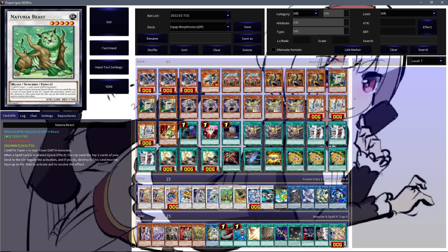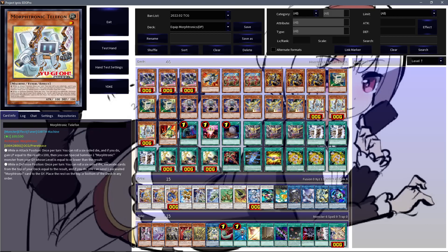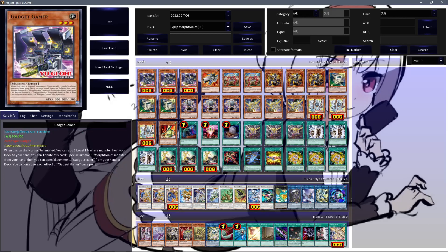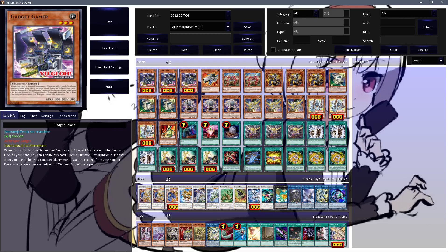Nowadays having that additional level 1 Earth Tuner, Naturia Beast is even more easy to make, and it's hard to imagine a world where you won't find the resources to make it. In terms of new cards, Gadget Gamer gives this deck an insanely powerful normal summon that sets up a lot of different lines and is able to get you into a lot of your Synchros or link pool if you are making Hulk off it.